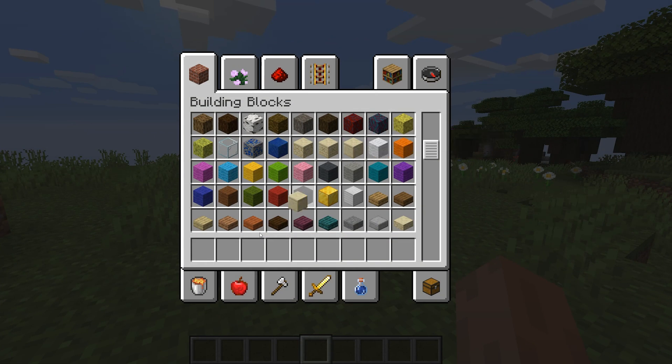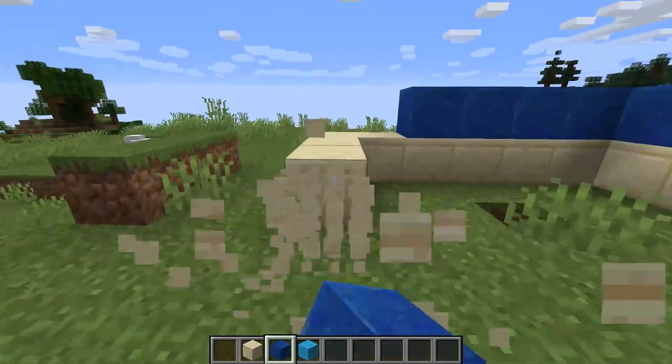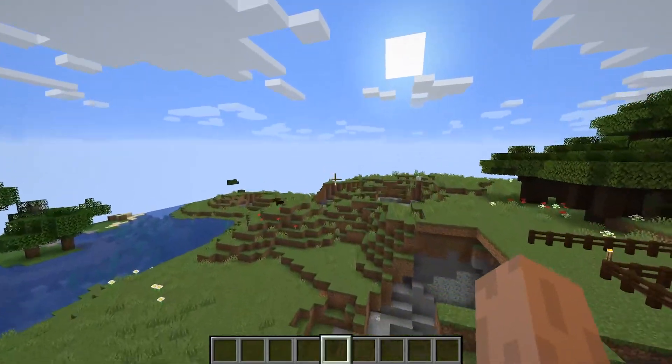Creative mode is basically the unlimited mode. The player has unlimited health, can choose from any of the blocks or items available, and can destroy said blocks pretty much instantly. Players can't take damage in this mode and have the ability to fly. Best mode for building, etc.